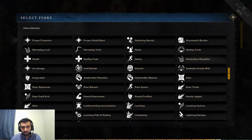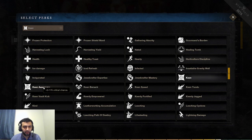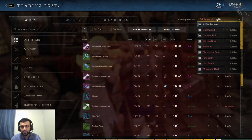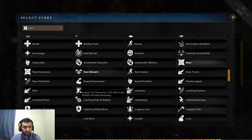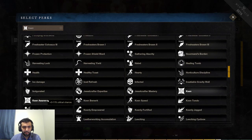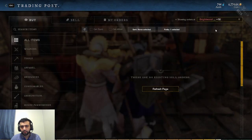Next perk is Keen — 3–11% critical strike chance — and I may as well do Keen Awareness as well, also 3–11% critical strike chance. Keen applies to weapons while Keen Awareness is a jewelry perk. So you're going to get 22% critical strike chance for having both of those equipped. That's going to be very, very strong.